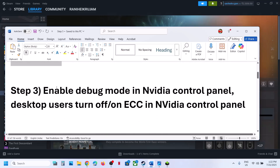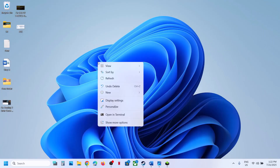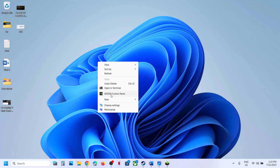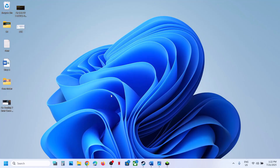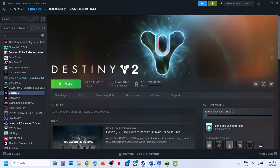The next step is to enable debug mode in Nvidia Control Panel. Go to the desktop, right-click, select 'Show More Options,' and then go to Nvidia Control Panel. Once it's open, go to the Help option at the top left and click on Debug Mode. Once debug mode is checked, relaunch the game and check.